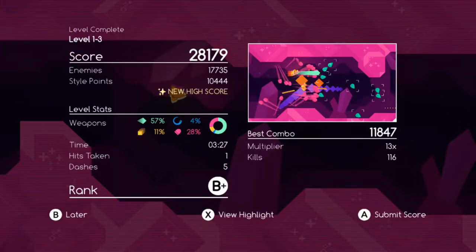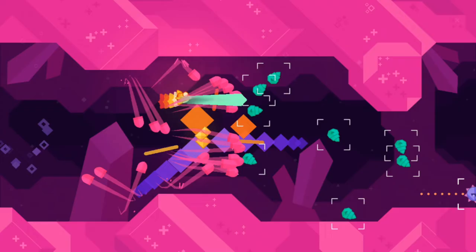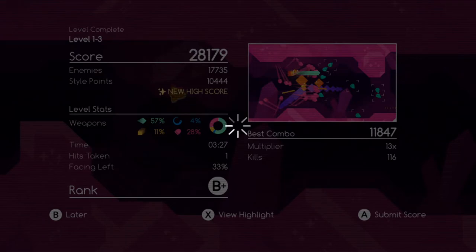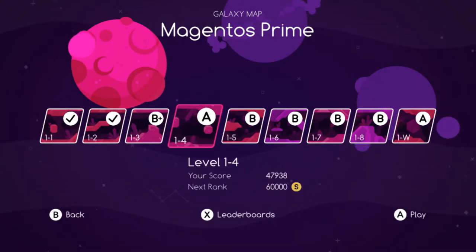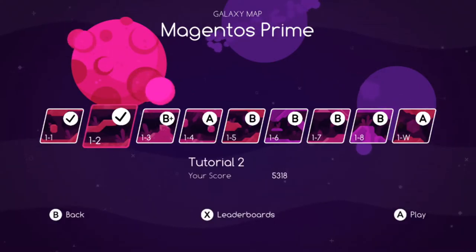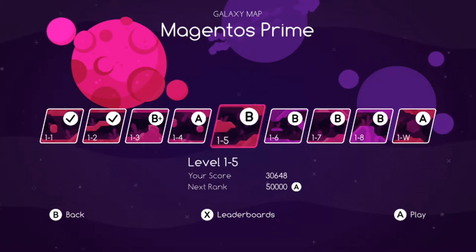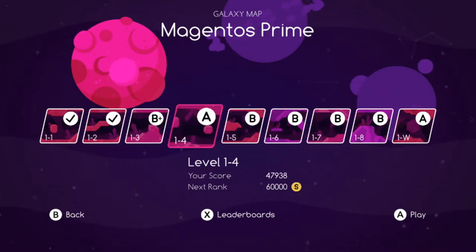It has little highlight reels — I guess it's just a screenshot, but still cool. Your multiplier keeps going up, so you want to chain your kills so you don't drop it. Oh hey, I got a new high score too! It shows you how far you are from the next rank. I'm not an S rank chaser in this game, as you can kind of see.